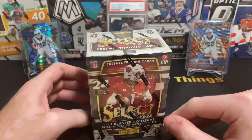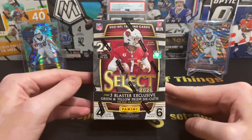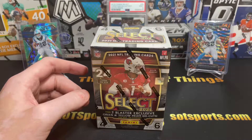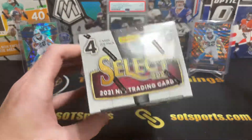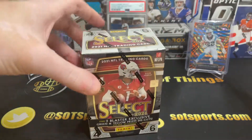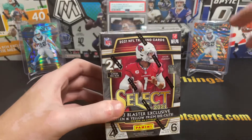This is the Target version of this Blaster Box, which comes with green and yellow Prism die cuts — three of them, Blaster exclusive. I personally am more of a fan of Walmart, which gets the red and blues, just because of the Mac Jones variants. For Trevor Lawrence and other guys, like the Packers and other teams with color match, the green and yellow should work.